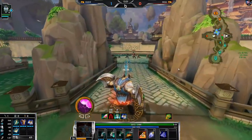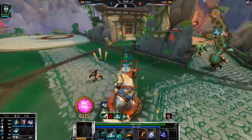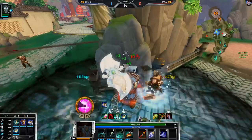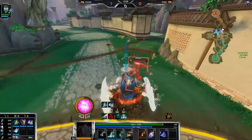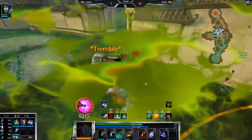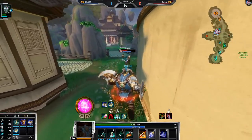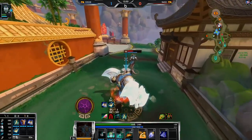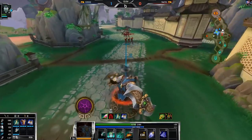Taking buffs on cooldown is super important. That does like no damage to me — this build's very lackluster. I'll stun him out of that, just holding out my three again; that can do a huge amount of damage. No use ulting him — he'll just ult out, so let's see if we can somehow get him first.